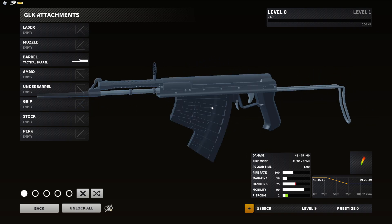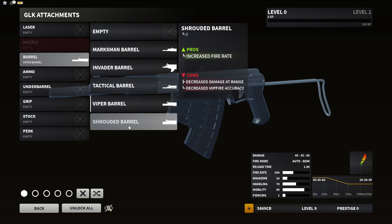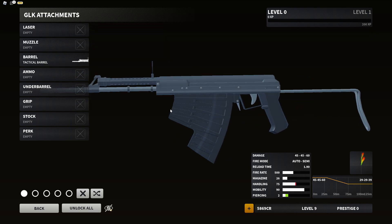The tactical barrel comes with an optic as well. Next up is the viper barrel — my personal favorite design-wise. Pros: integrated suppression and increased hip fire accuracy. Cons: increased recoil. Lastly for barrels, the shrouded barrel will increase fire rate, but cons include decreased damage at range and decreased hip fire accuracy.